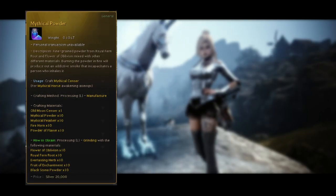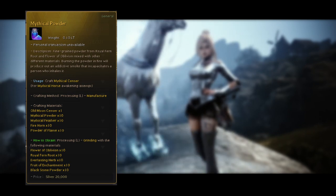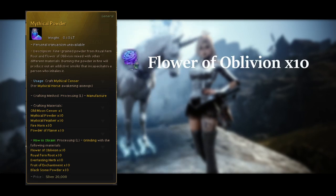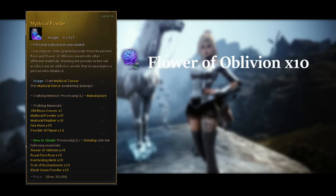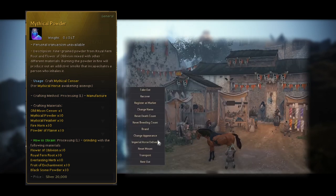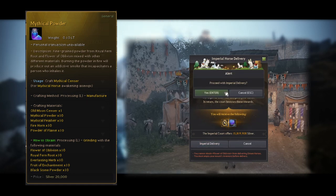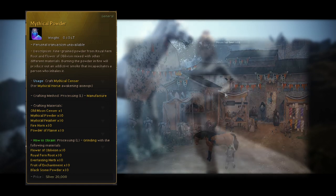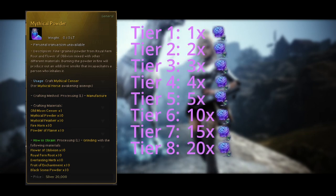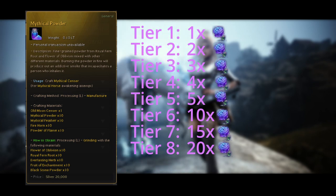The most annoying craftable item is the Mythical Powder, which you need 10 of for one awakening attempt. You will be needing Flower of Oblivion, which is only obtainable by selling horses to imperial delivery. Imperial delivery can be done through the stable keeper NPC and the horses you sell must be level 15. Depending on which tier horse you sell to them, the more Flower of Oblivion you will obtain from the sale. The cheaper and most popular way to get these flowers is to train your own horses overnight — you breed them, then sell them to imperial delivery and train the foals that you just received.